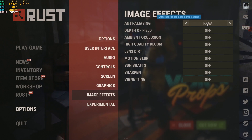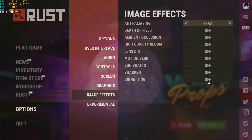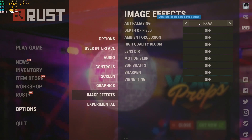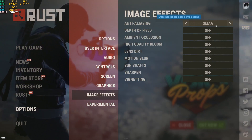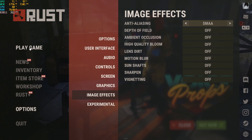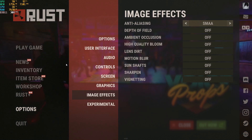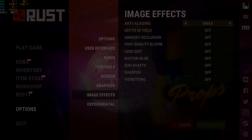Go to Image Effects. If you're rocking a low-end graphics card, set this to FXAA and switch everything else off. If you have a good enough graphics card with more than four gigs of VRAM, you can push this up to SMAA. Once you're done, go ahead and play a game, check your FPS, and if you're getting more FPS leave a like, leave a comment, subscribe to my YouTube channel. I really appreciate it — peace out.